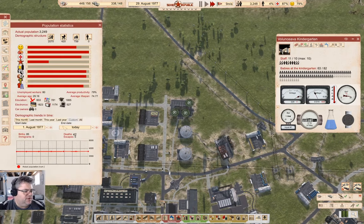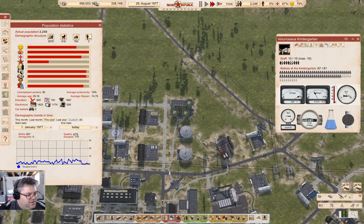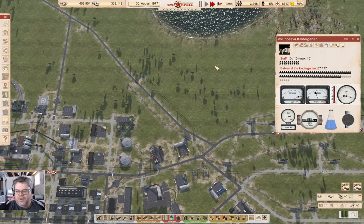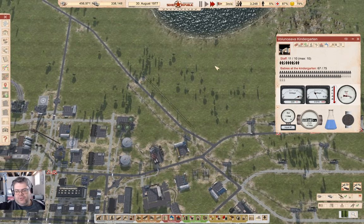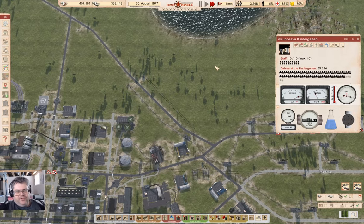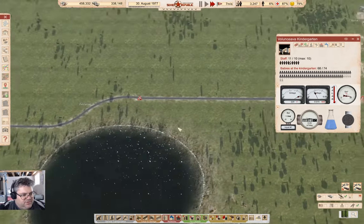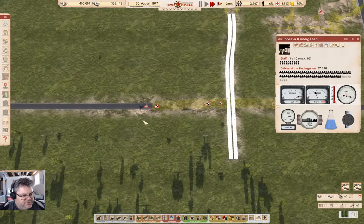Let's check in here — this year we didn't have a major death wave. Look — the escapes have plummeted, so that's going to help immensely. What happens if you have 21-pluses that don't have a flat? They eventually leave. That's not terribly surprising, now, is it?